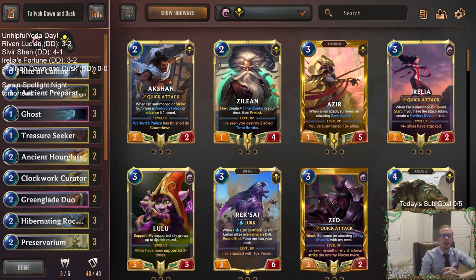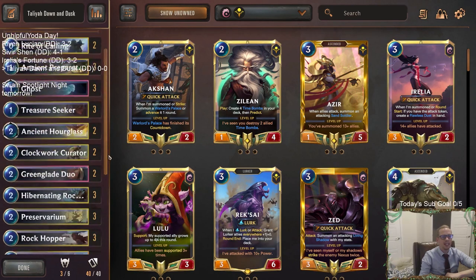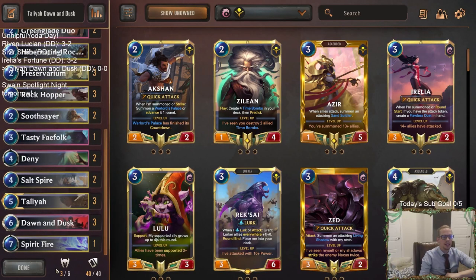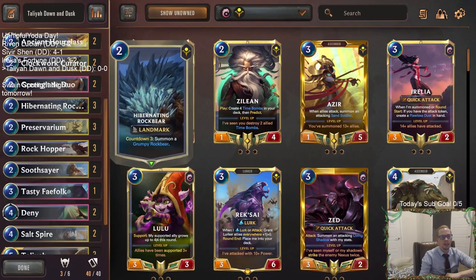Welcome everybody here on Twitch chat and everybody on YouTube for some Talia, Dawn, and Dusk. We got kind of more of a meme tier deck to kind of finish out the day. We'll still be playing it in ranked, having some fun with it. But this is going to be a combo-oriented deck built around Talia. Talia is the only champion.